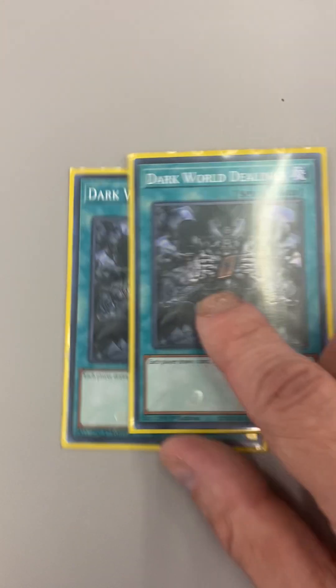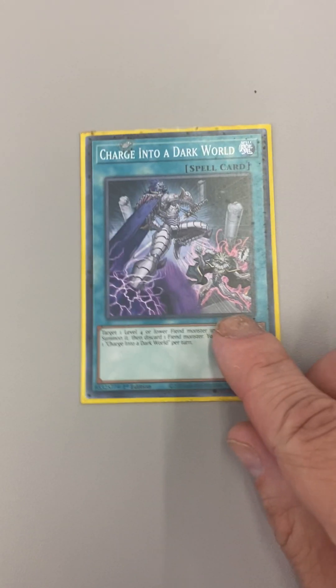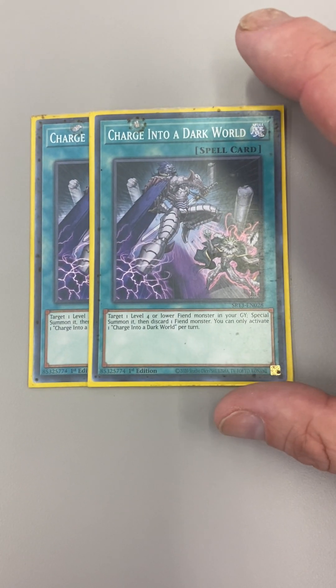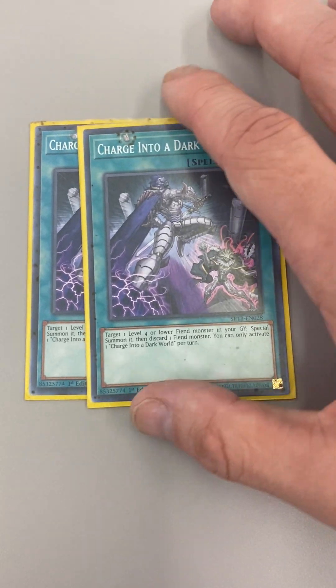Dark World Dealings lets you draw a card and discard a card. Charge into the Dark World lets you target a level four or lower fiend monster in your grave, special summon it, and discard a fiend — so this is like a Monster Reborn.